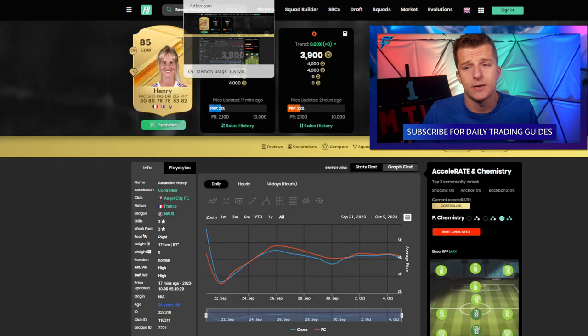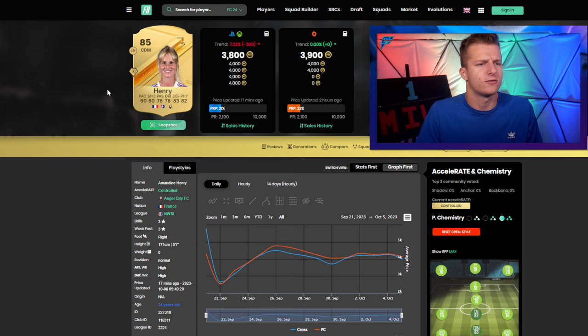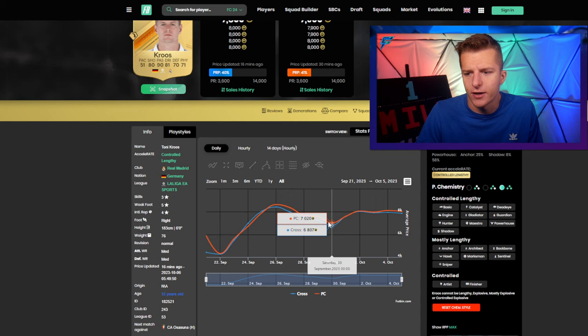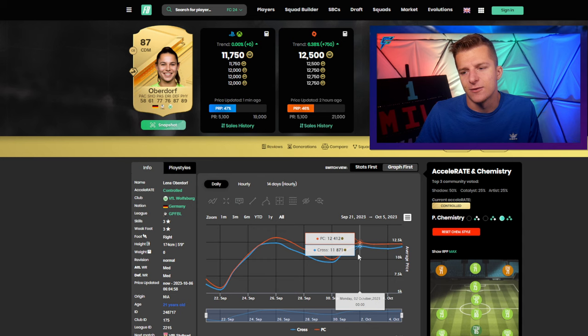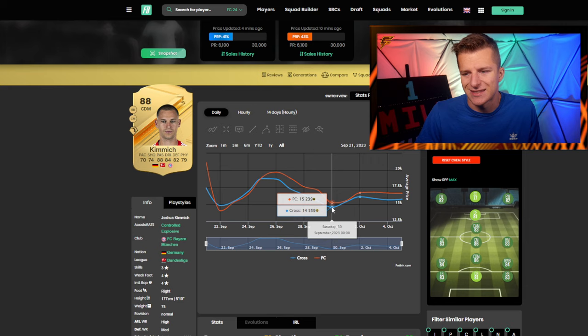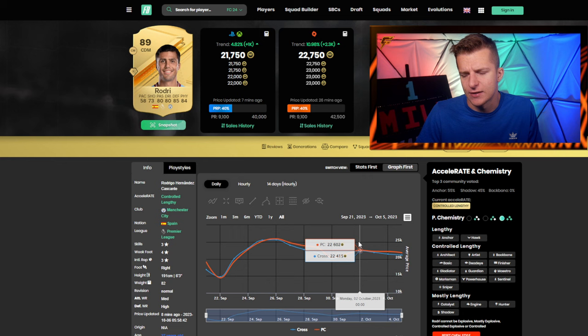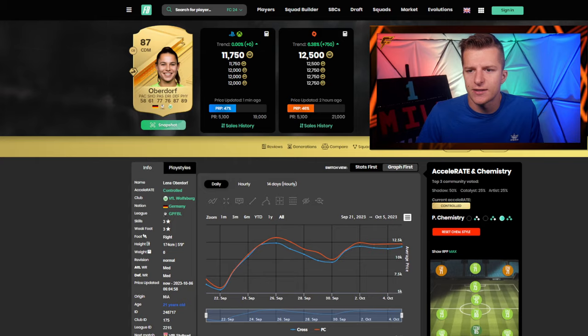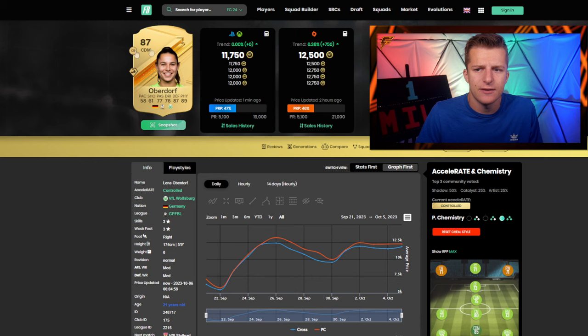Now let's look at what performed well last week to see which fodder is rare and moving with SBCs. 85s rose from 3.7k to 4.2k — about 10%. 86s went from 6.8k up to 8k — about 20%. 87s went from 9.5k to 12k — also about 20%. 88s went from 14.5k to 16k — about 10%. 89s went from 20k to 22k — 10%. Harry Kane went from 37k to 42k — about 15%.